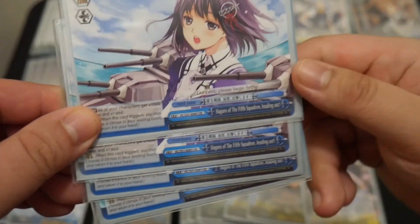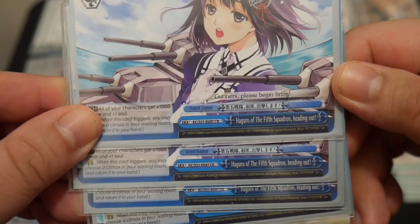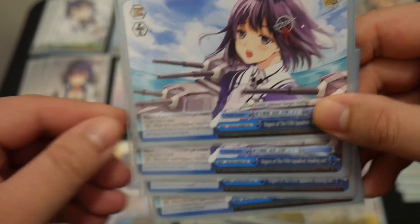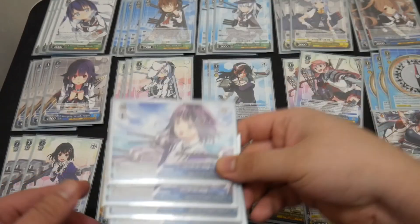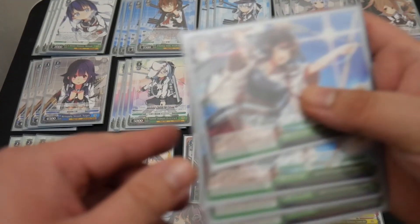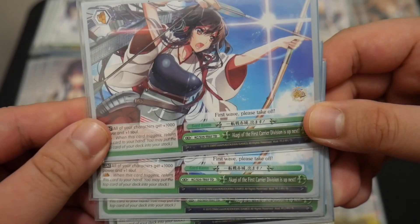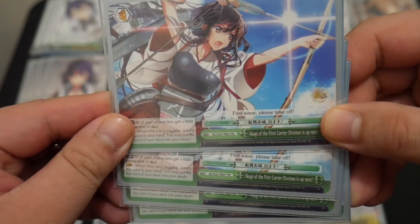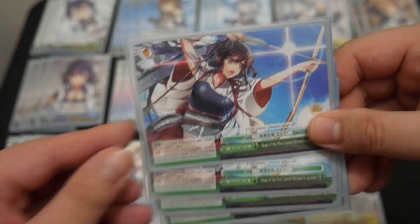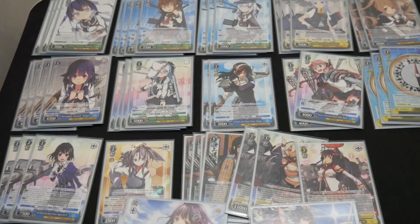The last 8 cards are the climax cards. I'm running 4 copies of Haaguro of the 5th Squadron Heading Out for the level 2 Haaguro climax combo, and 4 copies of the Gold Bar climax to combo with the level 3 Akagi clock-kick finisher. Thanks for watching — please subscribe, and check EncoreDecks.com and the link in the description below to see an overview of this deck build.